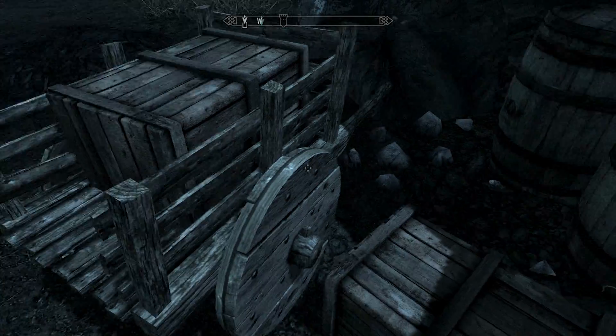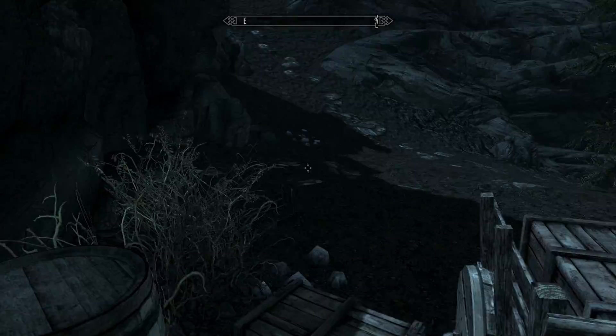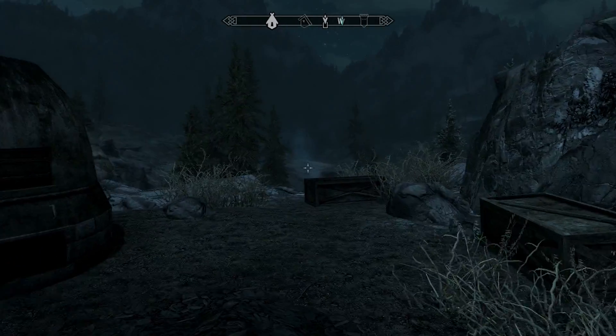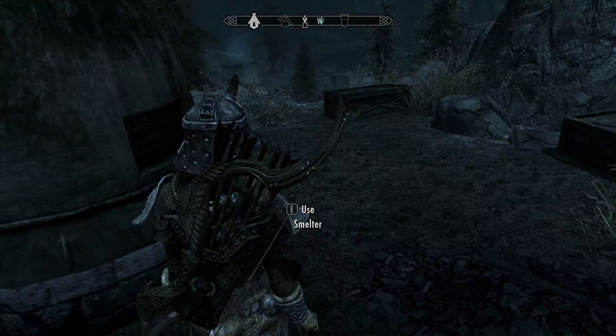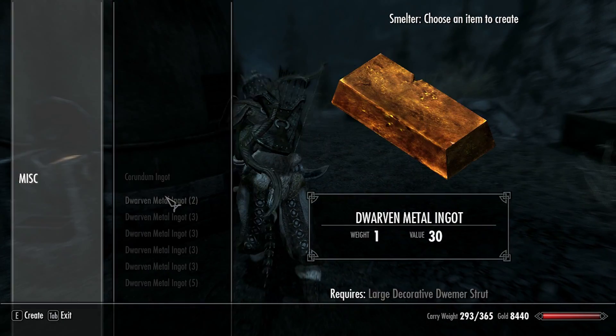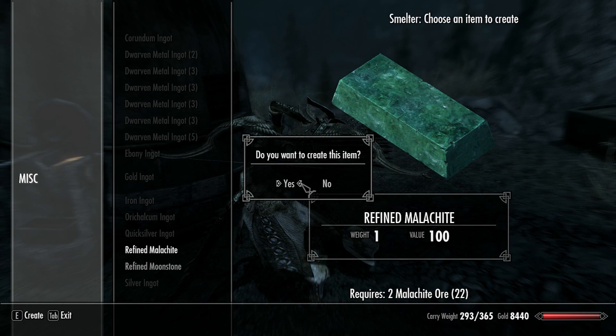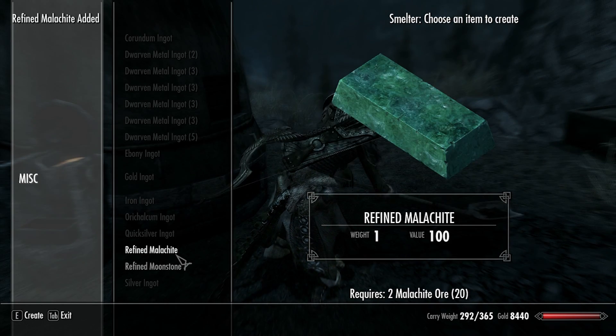Malachite ore — nearly missed that one. Might as well smelt it here. Refined Malachite, and only two ores needed.